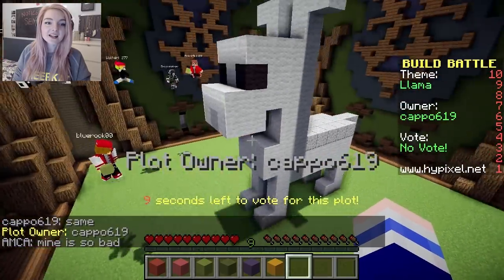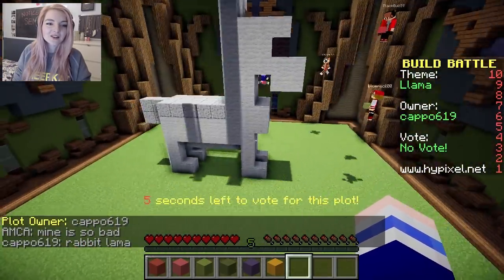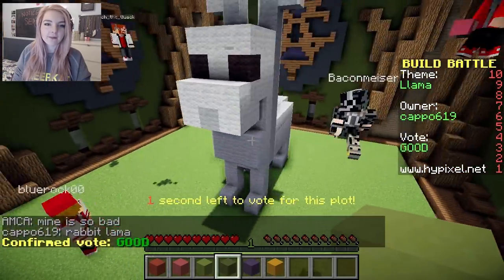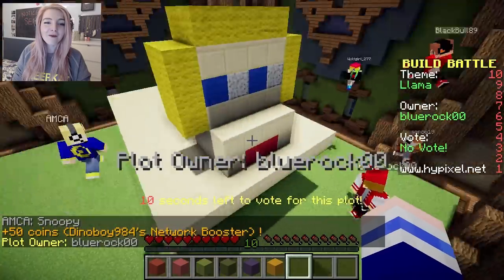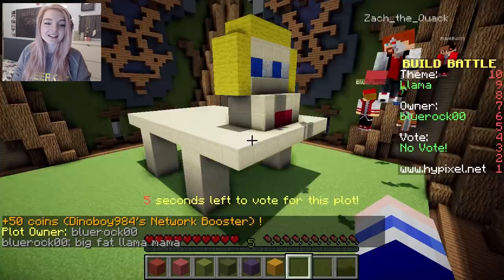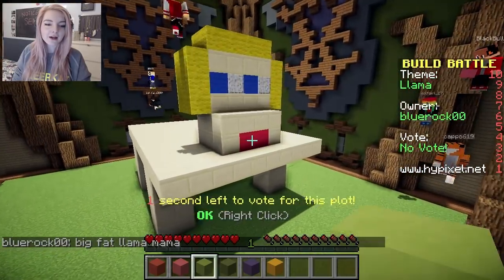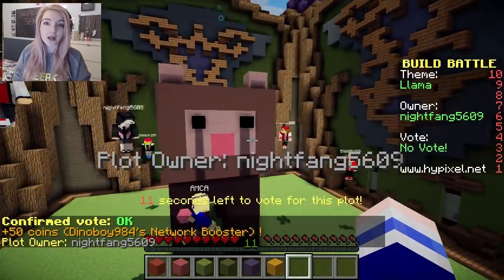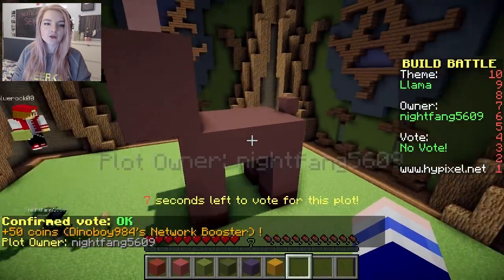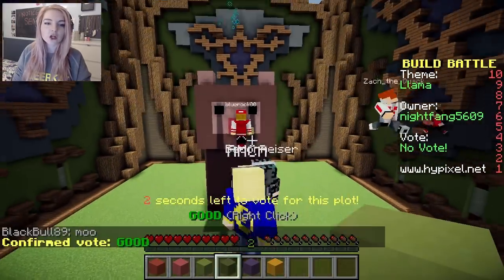This is amazing! It's a little white llama. It has really cute ears and a little nose. Oh, it's so cute! Kind of looks like a dog. I'm gonna give it a good though, I like it. This one's cute — this looks like a sheep llama. But cute! A little chubby llama. I like the mouth, that's adorable! I'm gonna give this one a good.